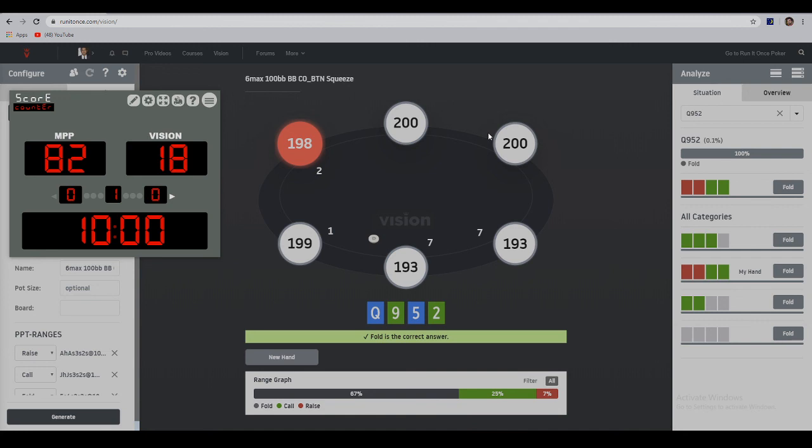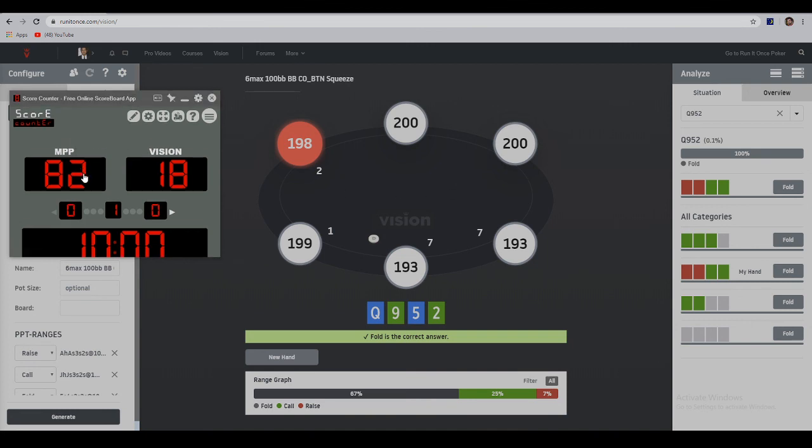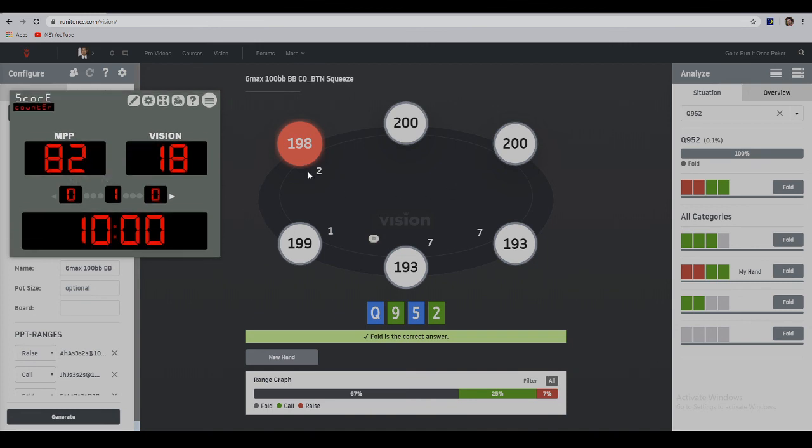Quick recap: we call only 25%, raise about 7%, and we scored exactly 82 out of 100. This score hasn't been great, but I believe this was a tough quiz, so I'm going to pat myself on the back — this score is fairly decent. We didn't quite get into our 90s, but there were so many spots where the actual decision was so close. Until next time, this is Dhruv for Mission Possible Poker — ciao!